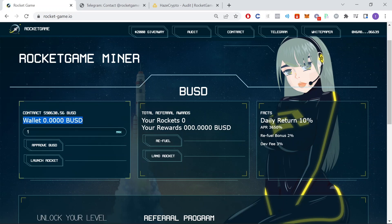This here shows your wallet balance. If you're using MetaMask it's really easy to get BUSD, especially if you already have BNB in your wallet, because you can just swap it right inside MetaMask from BNB to BUSD. This is where you enter how much BUSD you want to invest in this project. When you invest, that amount is locked — you cannot withdraw it. Instead you're going to earn up to 10% daily on your investment, which is an APR of 3,650%. Before you can invest you do have to click the button that says Approve BUSD. Once you do that, you can enter the amount you want to invest and click on Launch Rocket, and it's going to give you so many rockets.